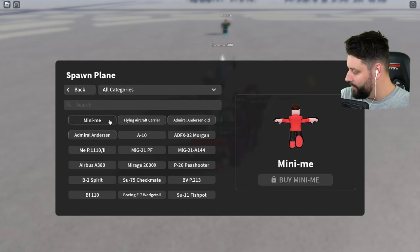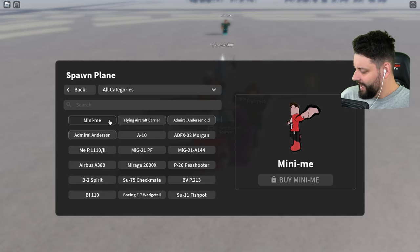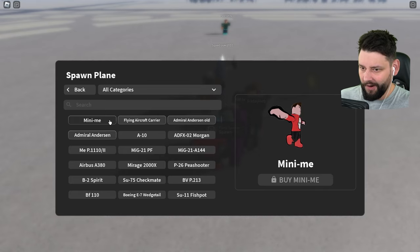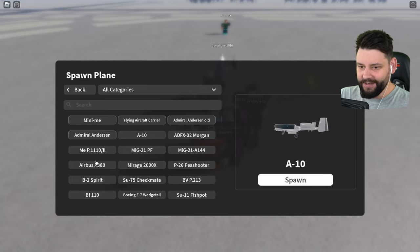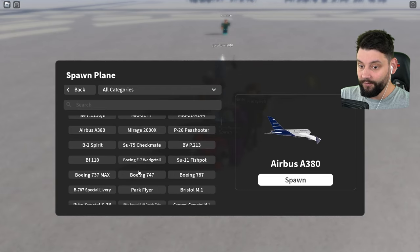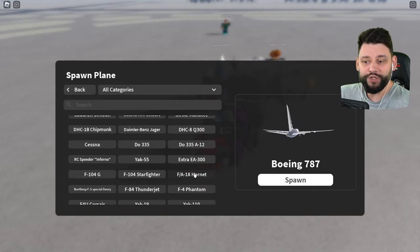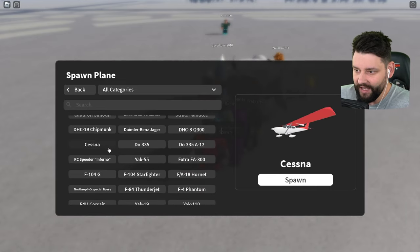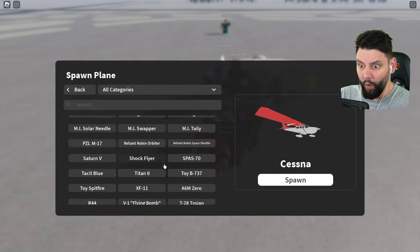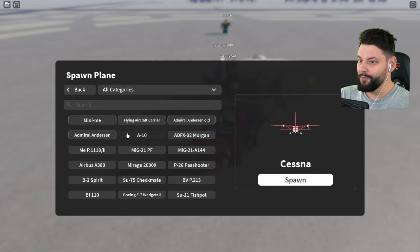There seems to be a lot right now — there are little mini-me planes. Wait, I can legit fly a mini-me? There's an A-10, an Airbus A380, a Boeing 737, a 787. A bunch of planes we all recognize. There are Cessnas too. Wow, the list goes on and on — there's actually quite a lot of planes.